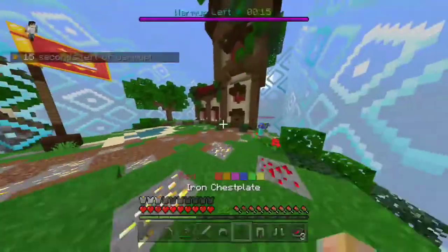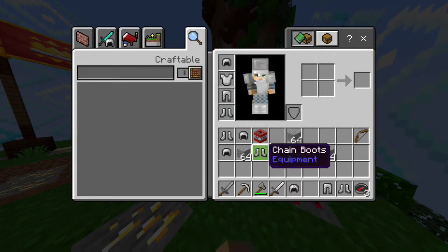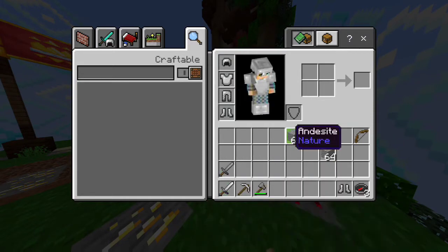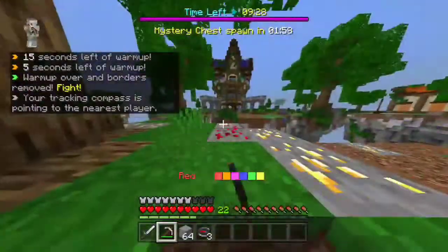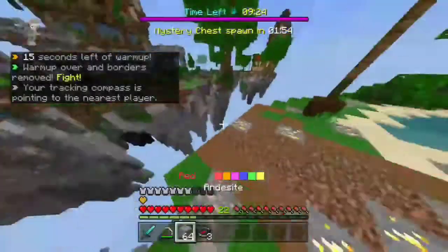I just took all the stuff from my team — I always give my teammates some stuff and drop the extra items. Also try to get a tracking compass, so whenever later in the game I want to go find people, I just use the tracking compass and I find them.